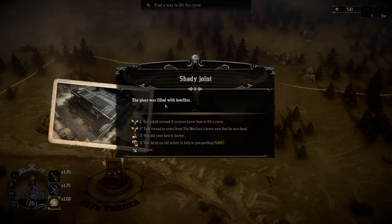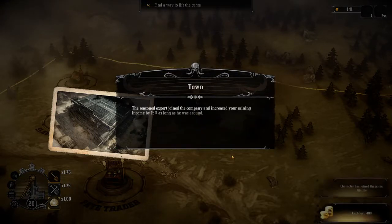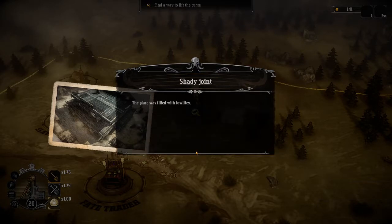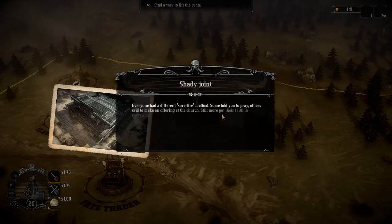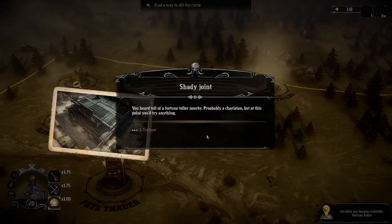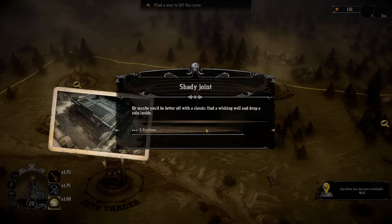Let's look at the shady joint — the place was filled with low lives. We can hire a miner to help us prospecting, and the miner would actually also help us to fight, so why not? A seasoned expert joined the company, increasing your mining income by 15% as long as he was around — Old Ike, who I think is also the guy who was blind. You asked around if anyone knew how to lift the curse. Most put their faith in exorcism. You heard there was a fortune teller nearby, probably a charlatan, but at this point you'd try anything. Or maybe you'd be better off finding a wishing well and dropping a coin inside.